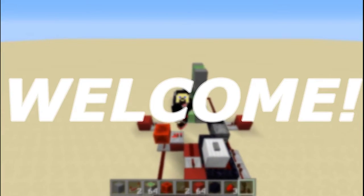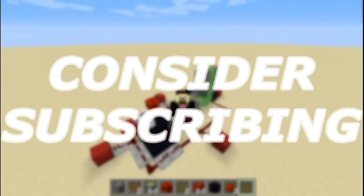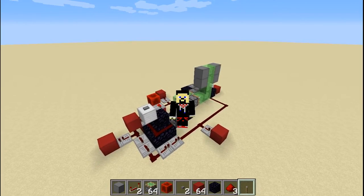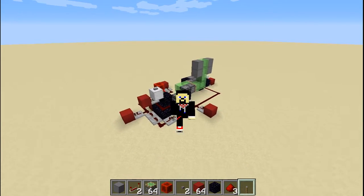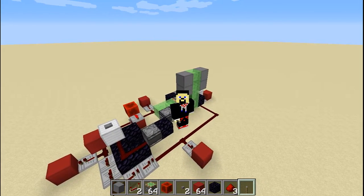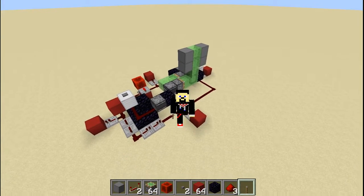Hello everyone, this is HEDGAM and welcome to another HEDGAM video. Today we're going to be looking at what's inside a lever, because I've been curious about what's inside that thing. I've been using these things all the time but I just don't know what's inside there. I'm assuming that if inside a lever there is a redstone, this is what it will look like, and I'm the first one to make this.